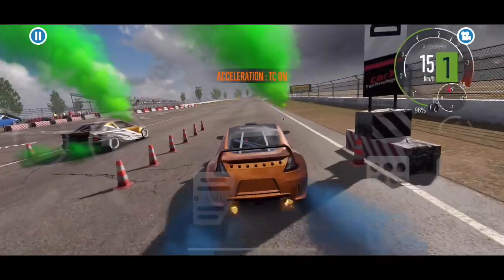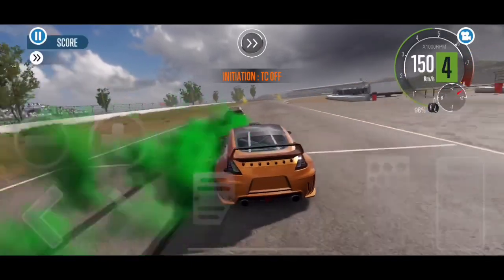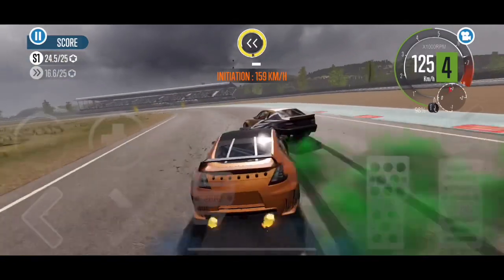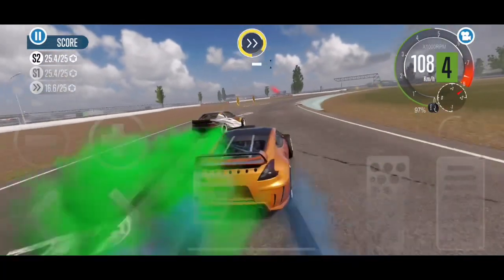Hey guys, and welcome to another episode of CarX Drift Racing 2 with Brogue Hammer Auto House. Today's episode is all about the Zismo, which is the orange car I'm driving here on screen. And this one in particular I do have the engine swap for, so it does have the 3.6 liter twin turbo motor from the GTR.